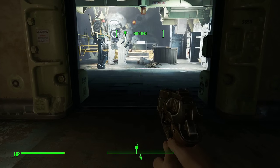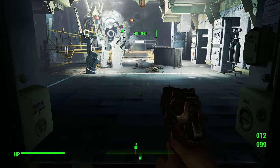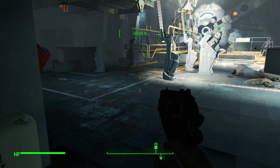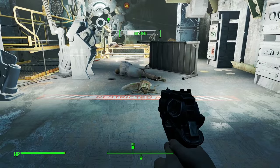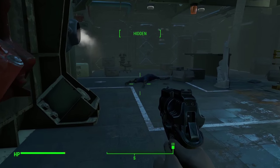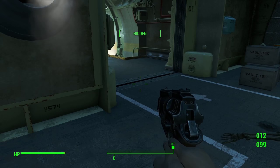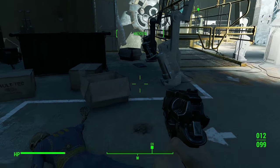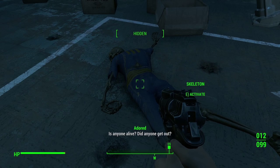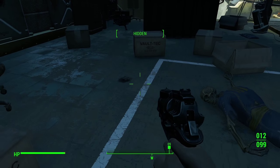What it's telling you is: if you're sneaking — which is my mouse thumb button — you should also move to walking slowly, and that will keep you hidden. Obviously you want to avoid stuff like bright lights. You probably shouldn't be talking either.